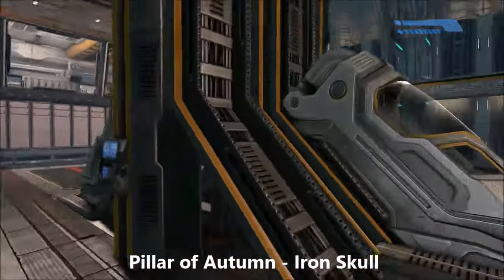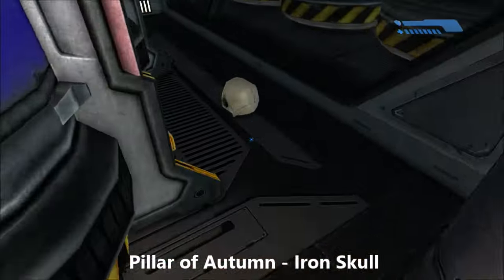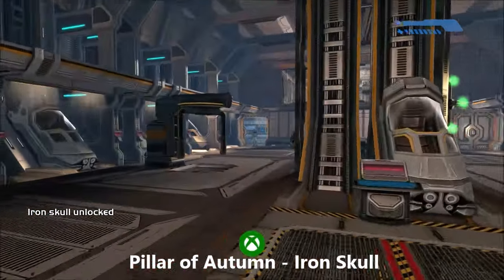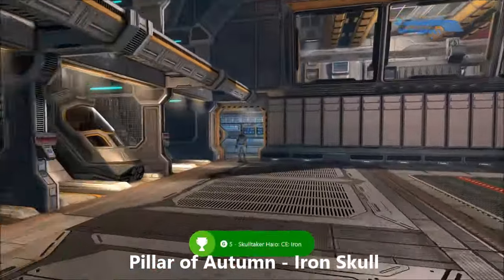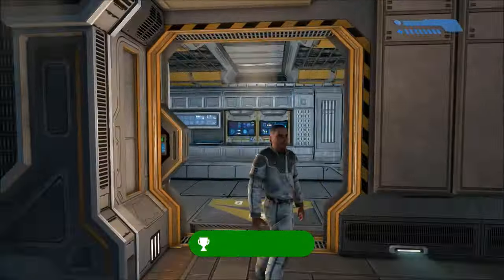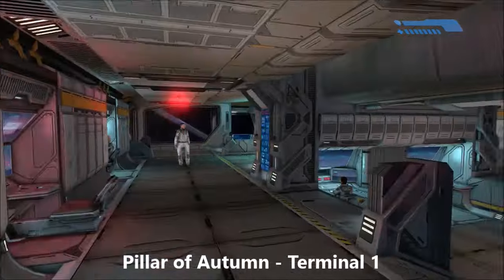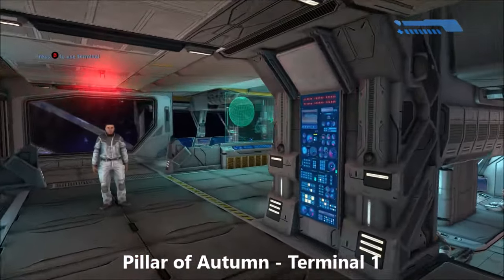First we have the Iron Skull on the Pillar of Autumn. It is right at the start of the level behind these barrels back behind you — very easy to find. Next up we have the Terminal on the Pillar of Autumn. It's going to be on the bridge where you meet up with the Captain, just off here to your left. Also pretty hard to miss.